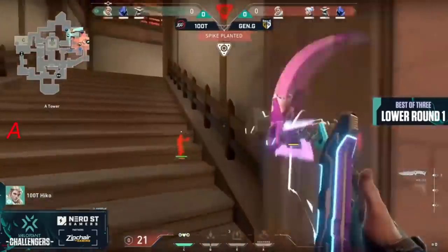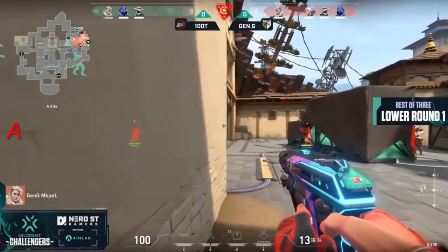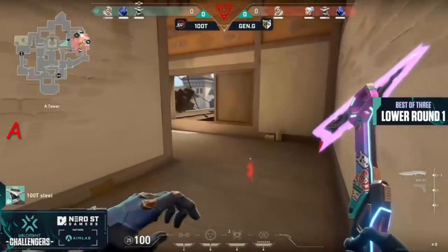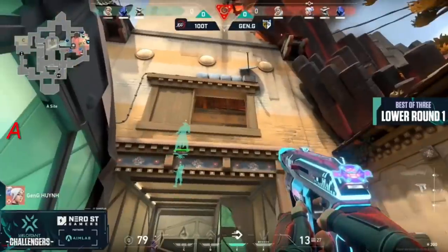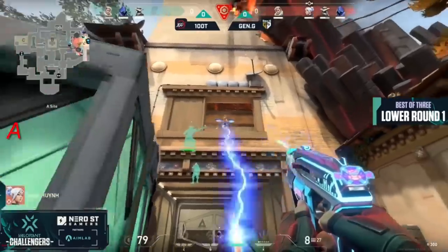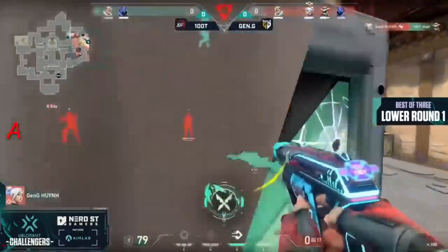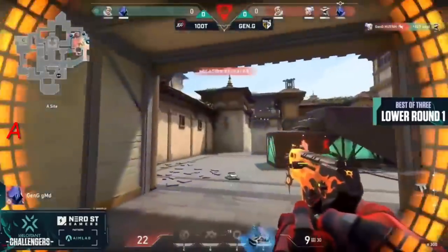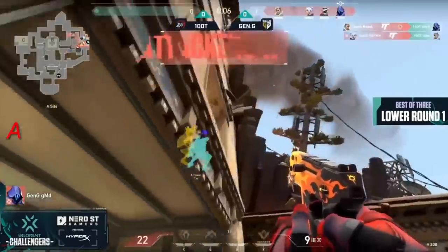The spike will go down here for Gen.G and unfortunately things not going even, with Hiko taking so much damage on the way out. That 3v4 doesn't necessarily feel like that unless Hiko can find himself a solid angle. With the spike planted, everybody proper on this site for Gen.G. He's trying to find some information when lower on HP, but it's the fall damage to actually find the kill onto Steel.